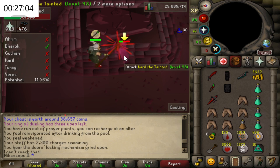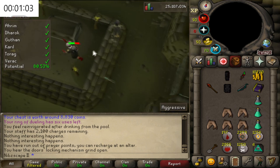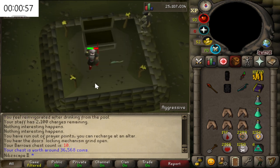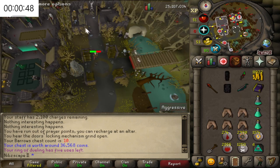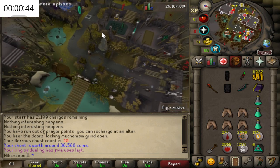This is going to be the last chest of the hour — let's see if we get anything good. That's not too bad, 36k. Let's telly out of here and work out exactly what the costs were. We actually managed to do 10 chests, which is actually better than I was expecting — pretty happy with that.